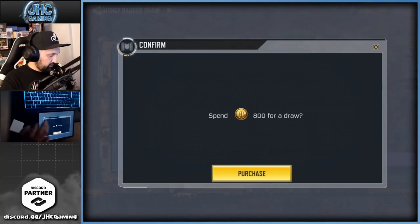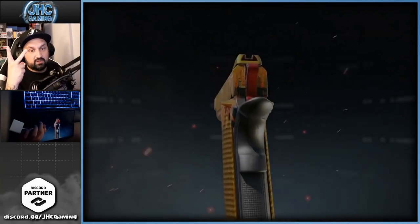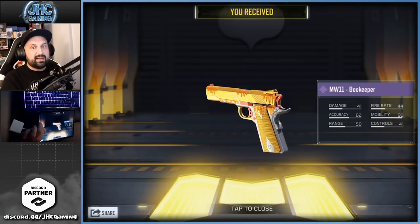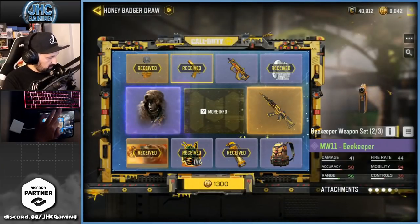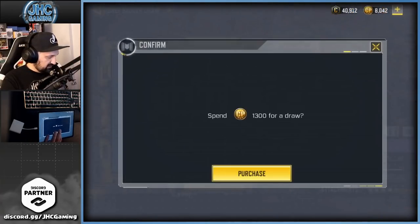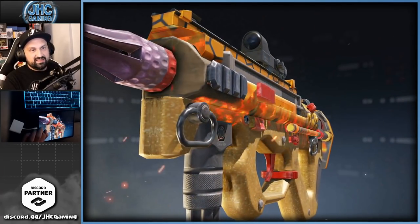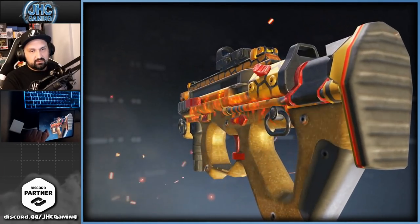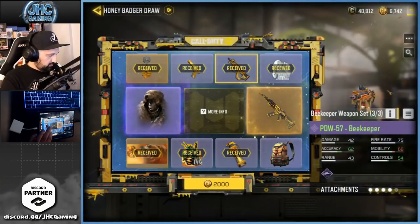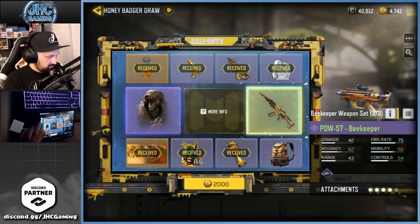Next is 800 COD points, like eight dollars. In the last two lucky draws I got the soldier not on the second to last but before the backpack or something. We got three items remaining before the legendary weapon. PDW — beekeeper — I guess we're gonna check it out. Looks okay. If I'm really lucky I'm gonna get the soldier before the backpack, that would be insane. Let's go.